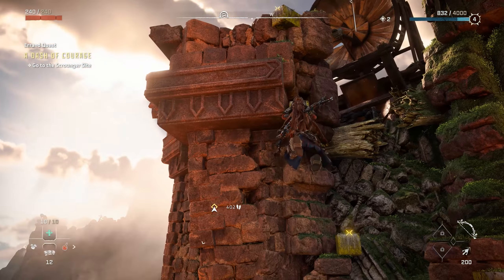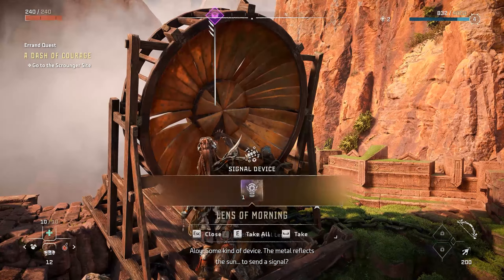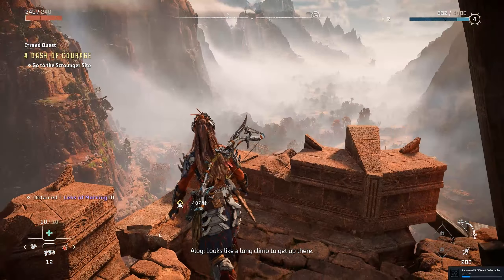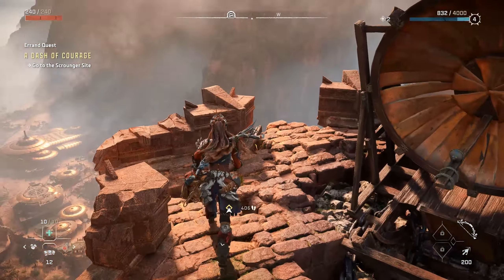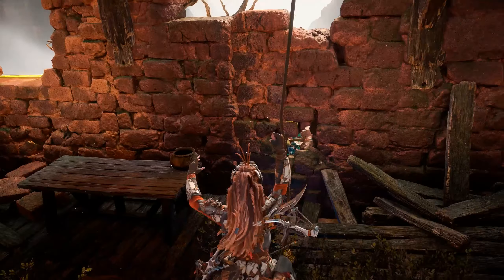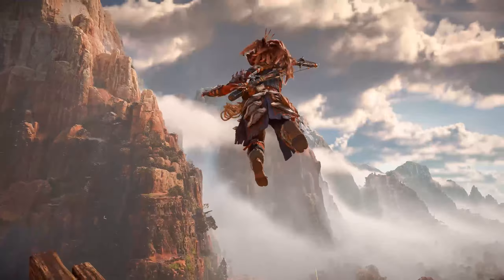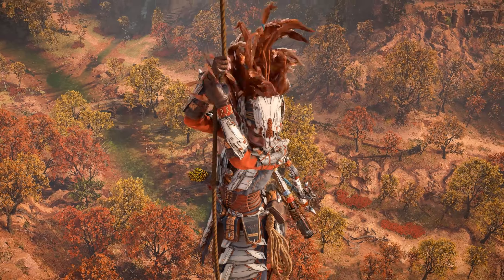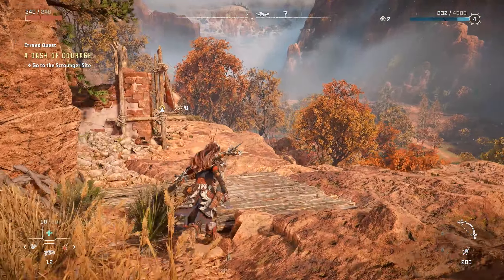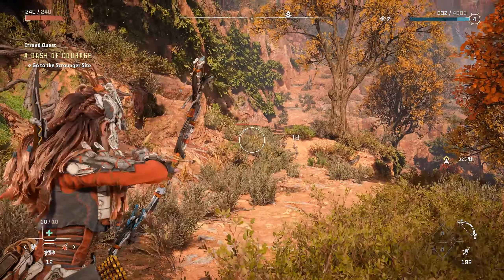Found some kind of device — there are like six of them up here. Without a shield I can't just jump down freely. Let's go to the scrounger pile and then head to the cave. I remember the cave is going to be a pretty tough area with quite a few enemies — good chance to try out the blast bow.